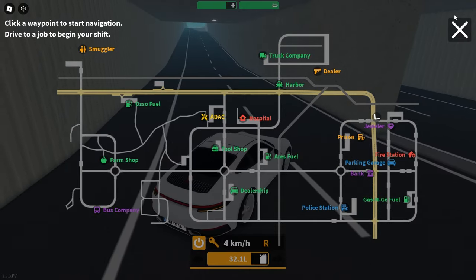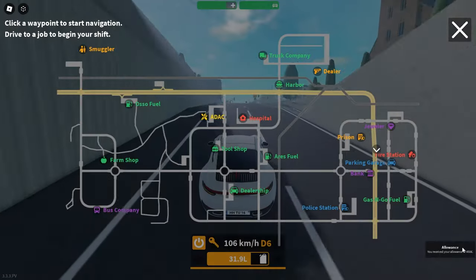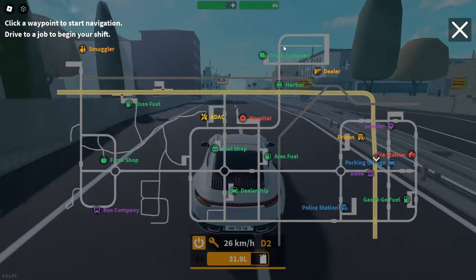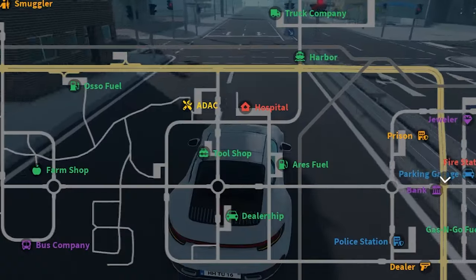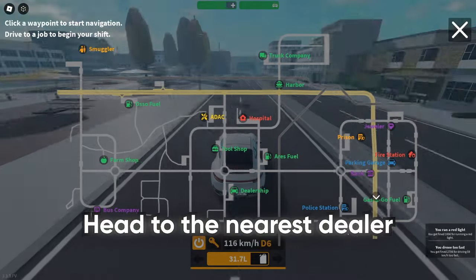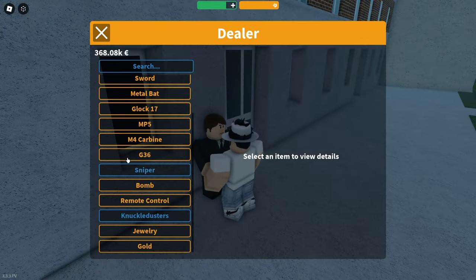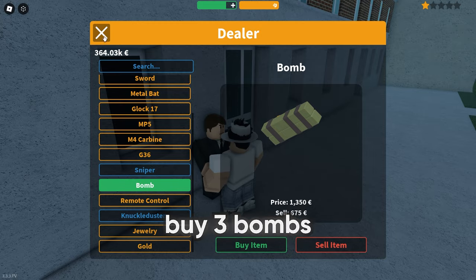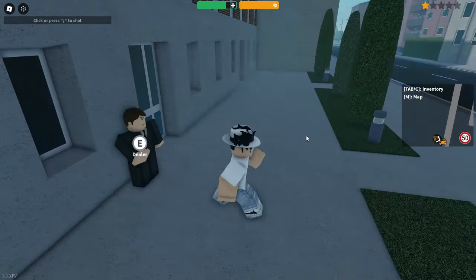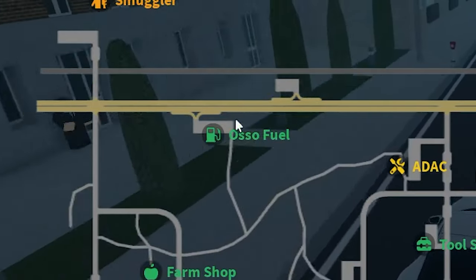You can see I just got an allowance of 450 euros because I'm in the group — if I wasn't it would be around 350 or 360. Now, the first step is you want to go to the nearest dealer, talk to him, and buy three bombs. That's all you need: three bombs. Now that you've got your three bombs, first head to Osso Fuel — that's where the route starts.